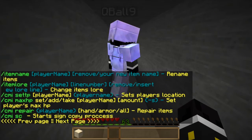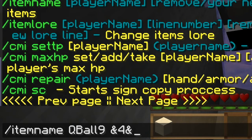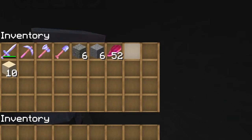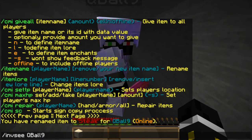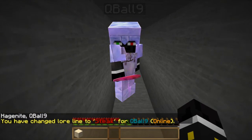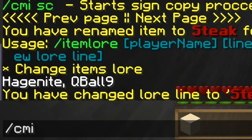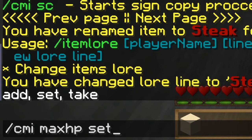We're going to name an item — cubal9's stake — and rename it to 'Else Stake.' I accidentally enchanted it, but we fix that. Now the lore is changed on the stake. That covers item naming via CMI.